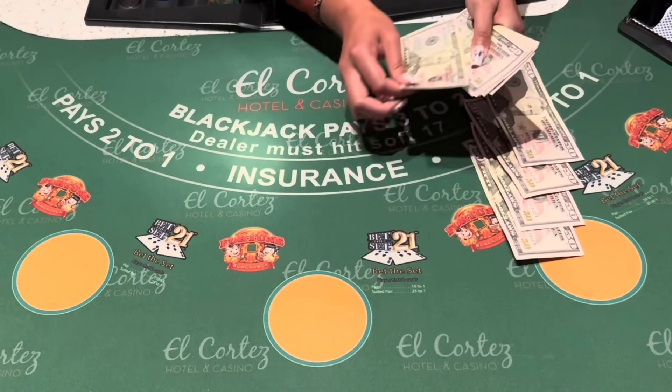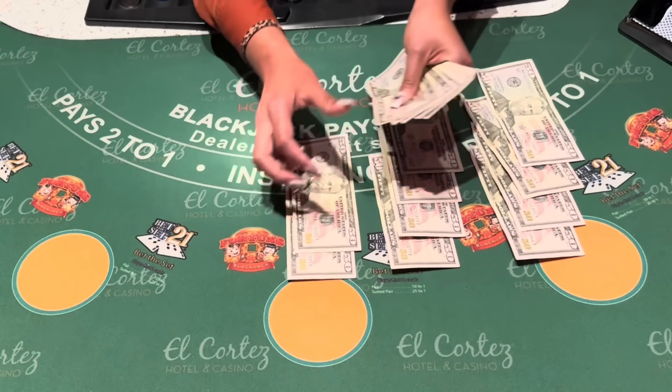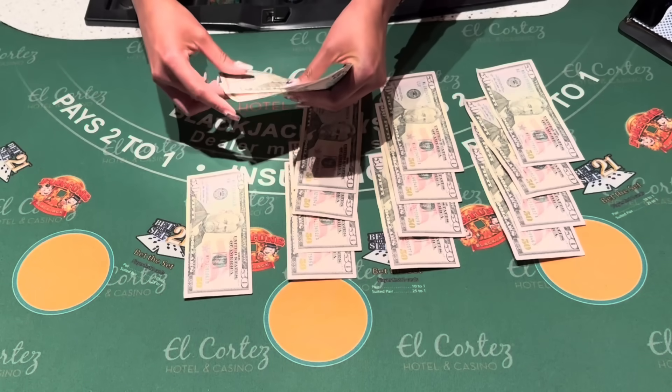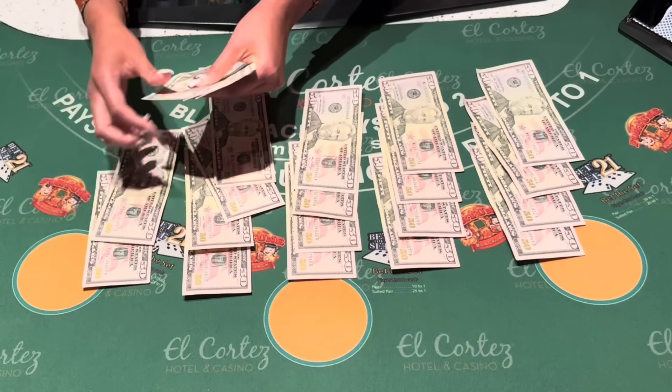All right, we're back at El Cortez with Double Deck Blackjack. I'm Brandon. Thanks for being here. We have $1,000 and a Miller Lite. So while they're counting out the money, go ahead and like the video, and if you're not subscribed, please just do that as well.